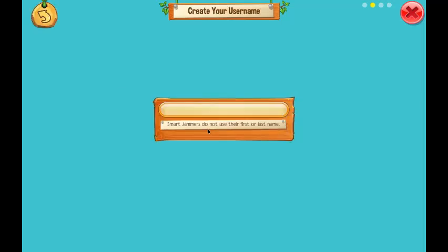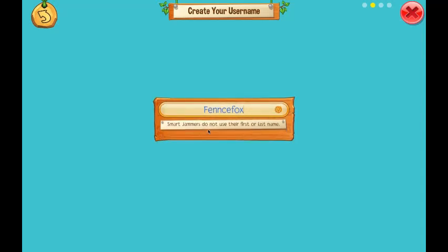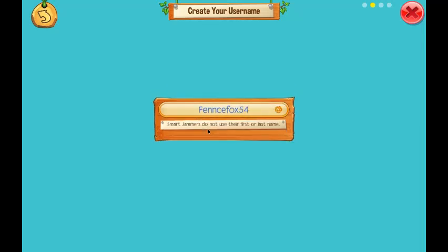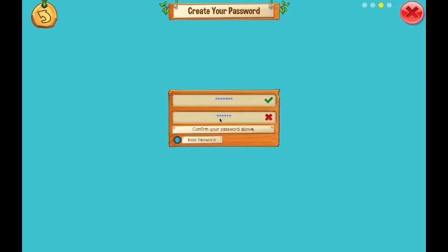Fill in your information, then create a username that is easy to find. Make sure it's not random numbers because that's going to be hard if people want to trade you. Mine is going to be Phoenix Fox — but as you can see, people already took Phoenix Fox, so I'm going with Phoenix Fox 54.